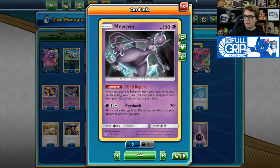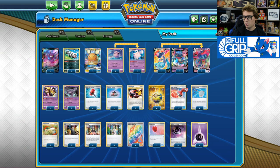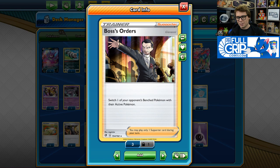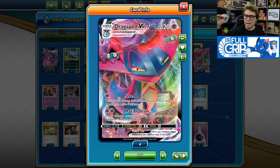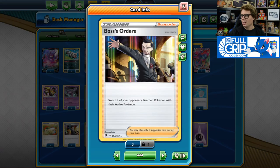I do like the Mind Report Mewtwo in the deck as well, allowing you to put a supporter card from your discard pile on top of your deck when you play it from your hand to the bench. It's a very useful ability that can keep you drawing the supporters you want throughout the game. Two Boss's Orders — making sure that even though you can snipe damage wherever you want, you are going to want to hit the correct Pokemon with those Max Phantom attacks. Since the overall damage output of Dragapult VMAX is a little bit low, you really want to make sure you're attacking exactly who you want every single turn. Prankish only works on your opponent's active Pokemon, so being able to boss something into the active position means you can then use Prankish.